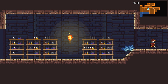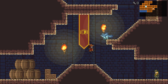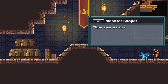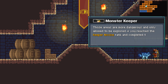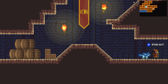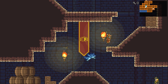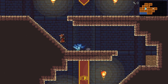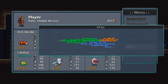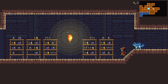Then again, we did see the monk as just a regular enemy, so maybe it's just a regular enemy that we can fight. Can we go past this guy? Eastern parts of the sanctuary - those areas are more dangerous and only allowed to be explored if you've reached the Keeper Novice rank. Completed the Keeper battle. Instruction in Keeper's Tower. Keeper's Tower?